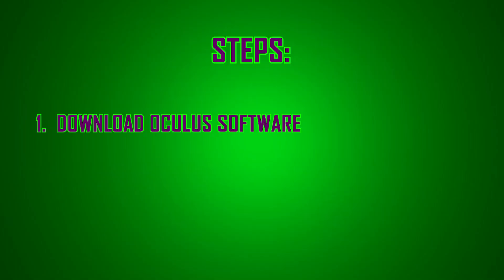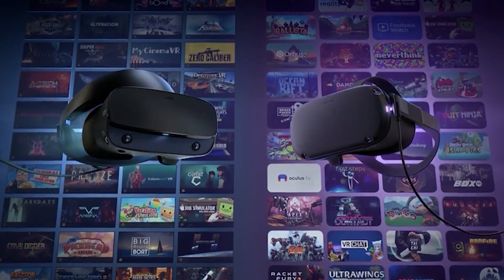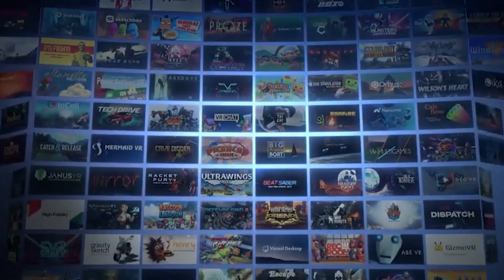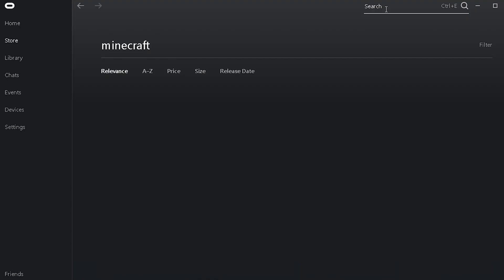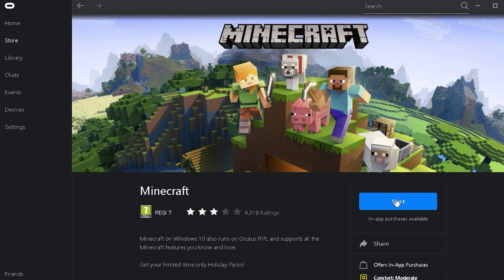Step number one is to download the Oculus software — all links will be in the description below. This Oculus software is normally for Rift users, but once you use Oculus Link, it basically treats your Oculus Quest as a Rift. Open the Oculus software, search Minecraft — it's free — and download it. This client will essentially take your 2D Minecraft that you bought on Microsoft and turn it into a 3D world.